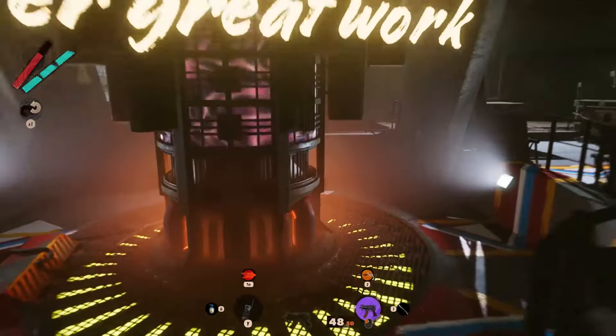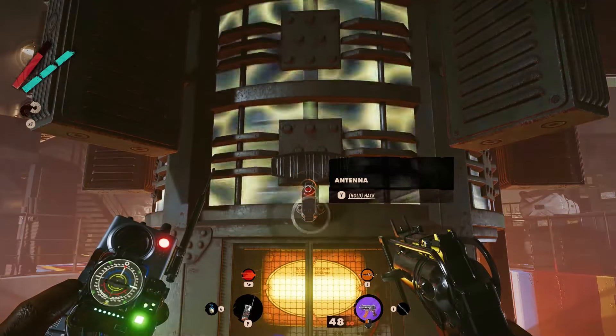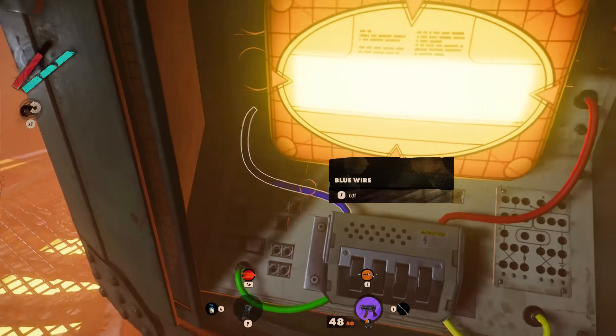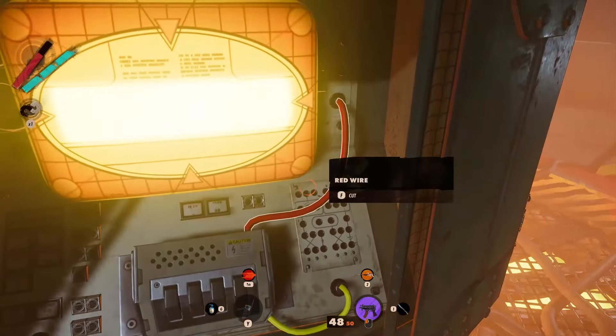In FIAS Bunker you can find a huge reactor in the middle, on the back side of which you can find a panel with a monitor. By hacking the antenna on top of it you will reveal the panel. Inside it you will find four cables you can cut down. But to avoid the reactor exploding, you need to know the right combination.